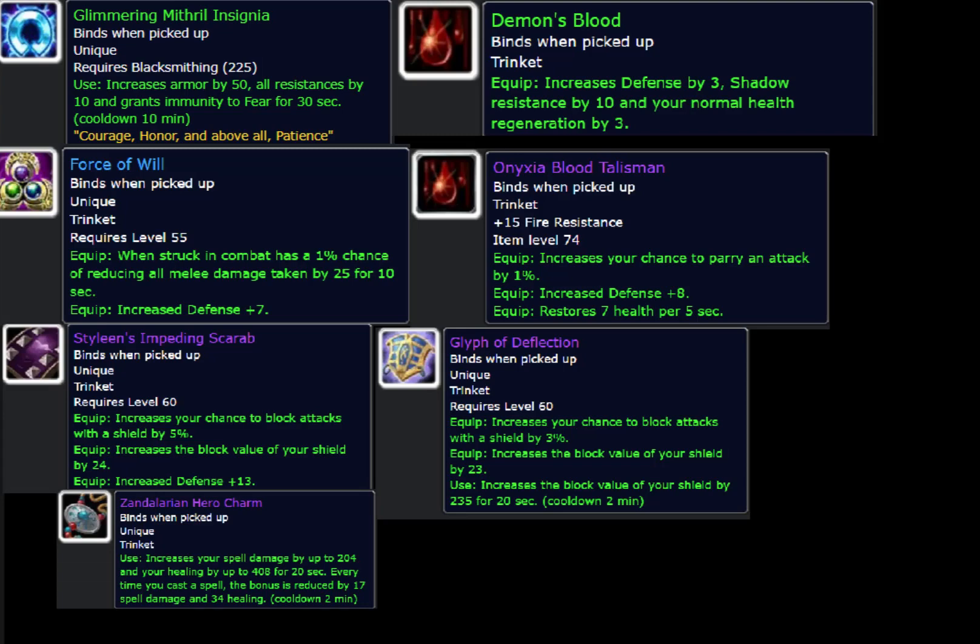From Naxxramas, the Glyph of Deflection is the best trinket in the game for Prot Paladin — if you can ever get this, you are set. At the bottom I also put the Hakkar heart trinket, which is a spell power trinket. You can mix and match these however you want: Styleen's and Glyph of Deflection are definitely the best defensive options, but if you're on a fight where you need more threat, you can swap in the spell power trinket instead.